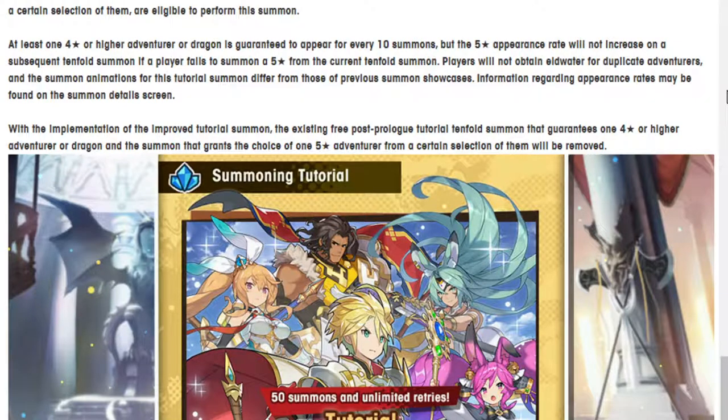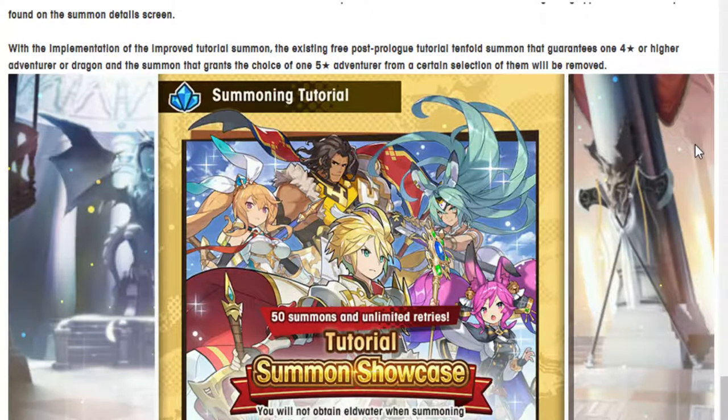At least one 4-star or higher adventurer or dragon is guaranteed to appear every 10 summons, but the 5-star appearance rate will not increase as a subsequent tenfold summon if a player fails to summon a 5-star from the current tenfold summon. Players will not obtain Eldwater for duplicate adventurers, and the summon animations for this tutorial summon differ from those of previous summon showcases.